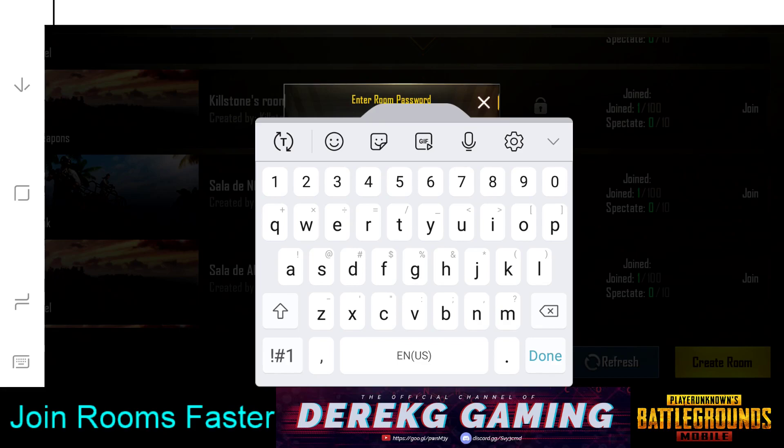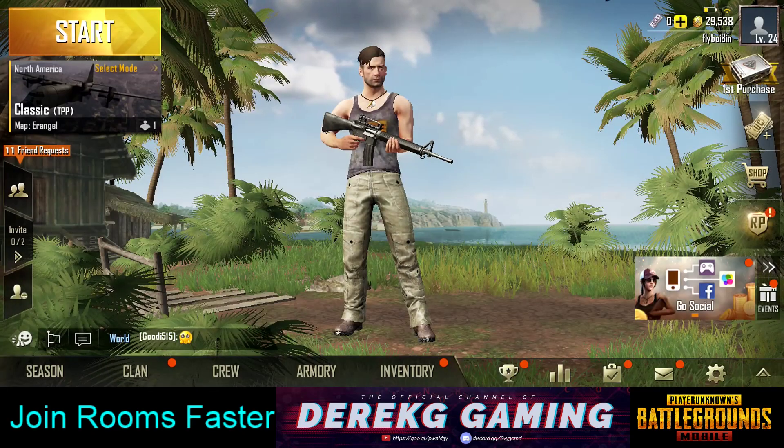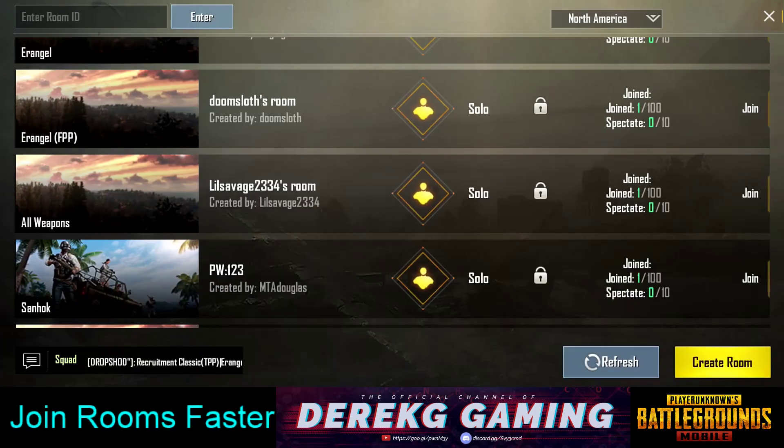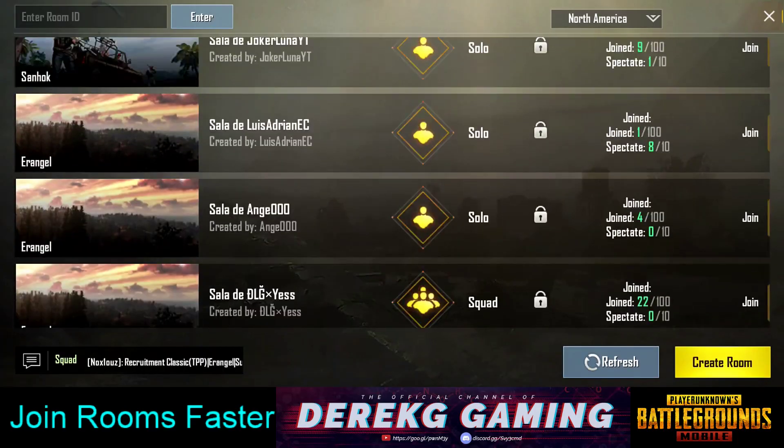So the fastest people who are getting in there consistently — just to recap — they're waiting until the Miramar game starts to wind down. When it's down to the final few circles, final five or six people alive, they're already in the custom room page. You click Classic to bring up all the options, then click on Room at the bottom of the screen, and they are scrolling through all the custom rooms.